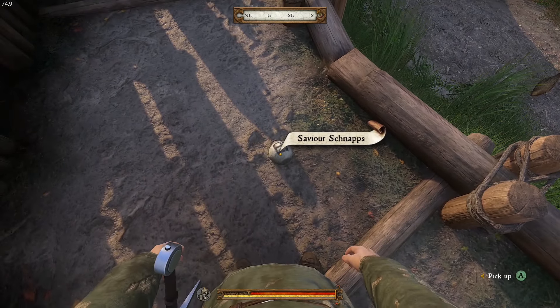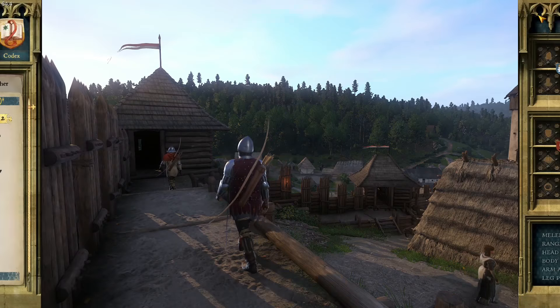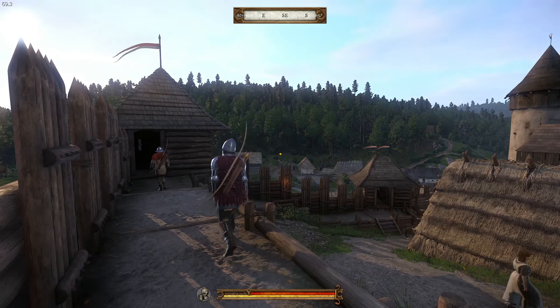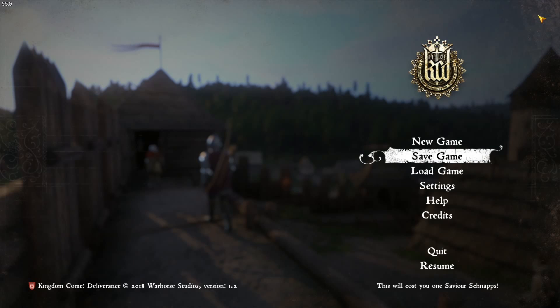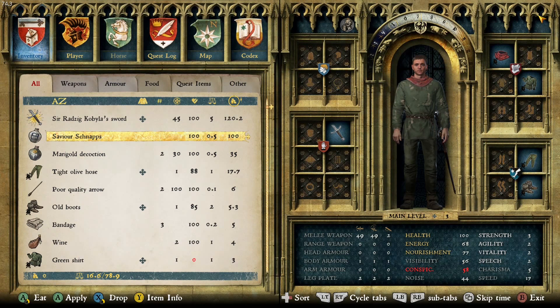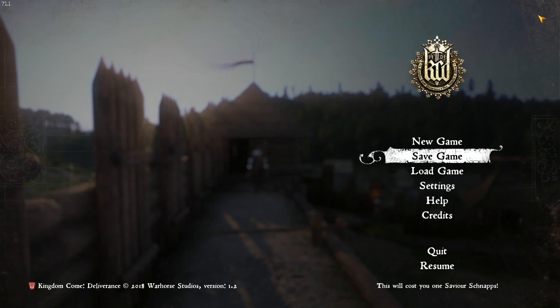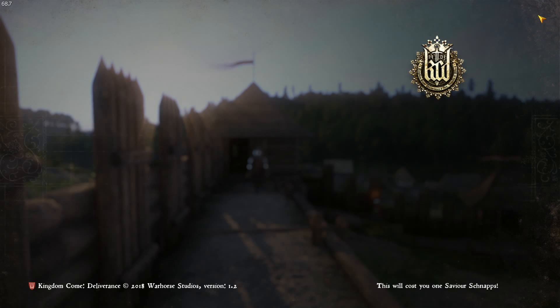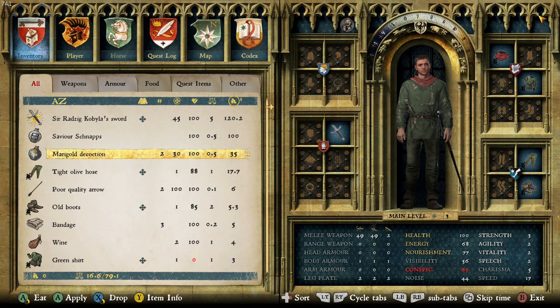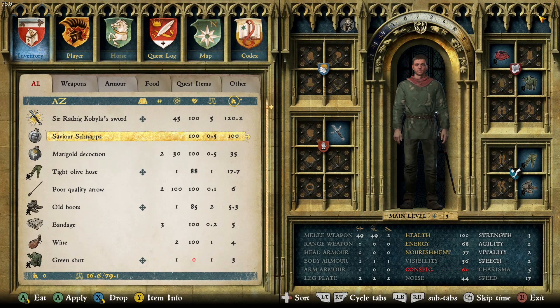Now there is an alternative version, which I'll also show you. Here we are back in the game and I have one Savior Schnapps on me. Let's do our saving — save the game. All right, now we're a bit drunk, whatever. As you can see, it's still there. I just saved three times and it's still there. So with this version of unlimited saving, as long as you have one Savior Schnapps in your inventory, you have unlimited saving.